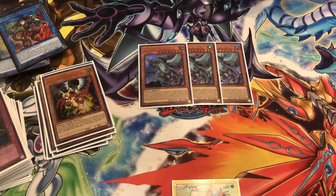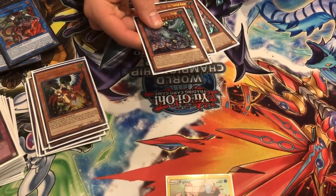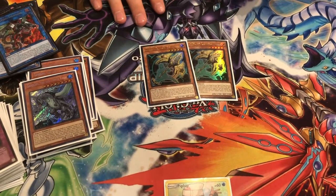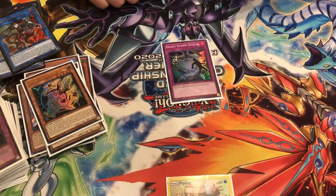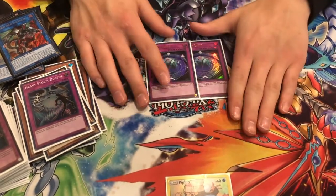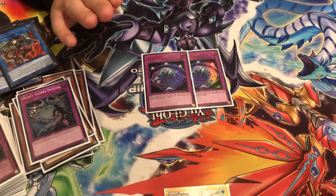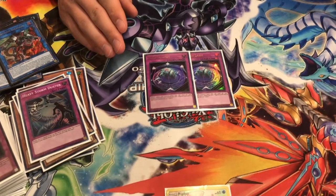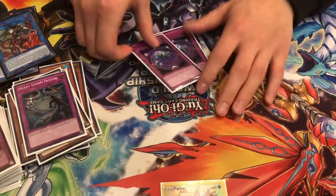Triple Gamma Seal for going second — breaking Spiral boards with Evenly, and can also out BLS Link and Avramax. It's also a Water you can pitch off Swap to make Toad, which is kind of funny. Double Lancia because there are still quite a few decks that banish — Grand Maju, Orcust — and it's also a counter side for Evenly. The third Duster because you've gotta have 3 for back-row-heavy matchups. And 2 Summon Limit — I like siding this for Orcust, Spiral, Heroes, or any deck that requires more than 2 summons for their combo. I can set up my Paleos from the grave on my opponent's turn, so I'm mostly unaffected by it.